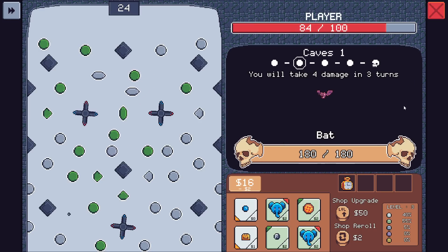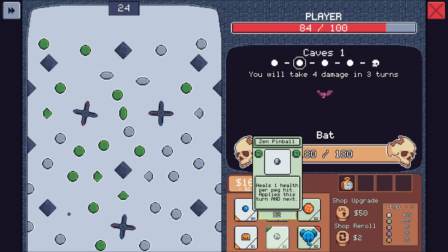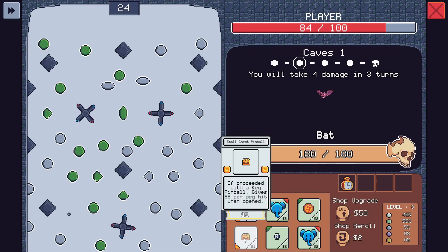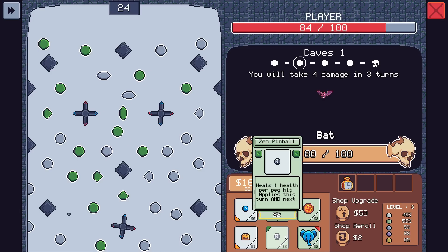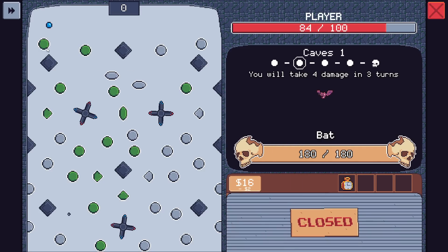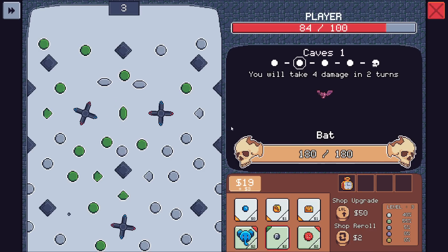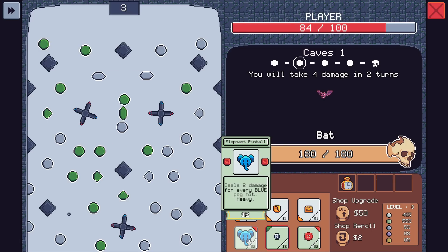Now we're at the bat — you will take four damage in three turns. If preceded with a key pinball, it gives $3 per peg when opened. Heal twice, two damage for every blue peg hit heavy. I kind of want money. Two health for every red peg hit — irrelevant. Just wants to go with a little bit of money. If we see a key next time I'm going to be peeved. It's pachinko, and it's even less aiming than other pachinko roguelikes.